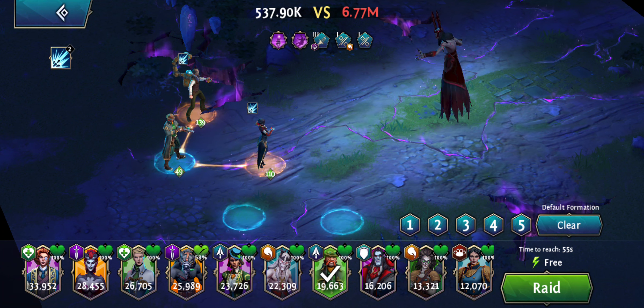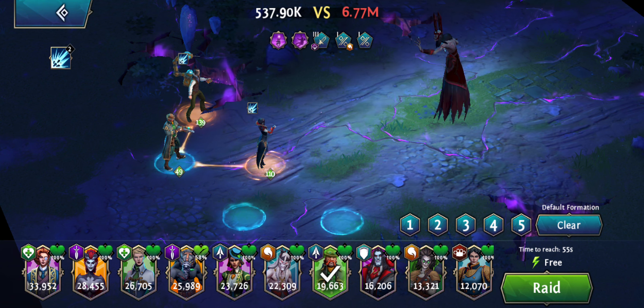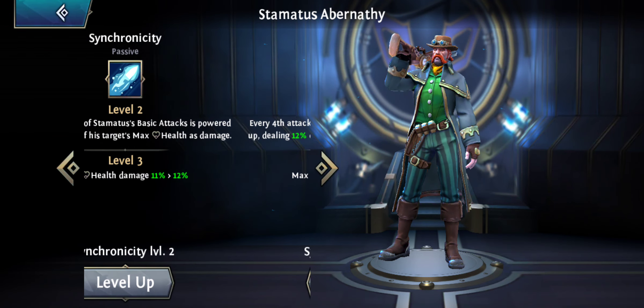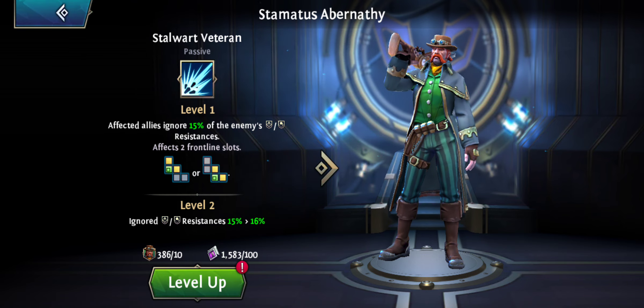Even if his basic ability - that fourth attack - doesn't work on bosses, the aura that he emits is really really good, especially if you can boost this ability up. This is one you want to upgrade with those lunar emblems to do really good damage. So Stamatus is a fantastic hero still, even though he's uncommon, and even though they didn't put a cap on the max damage for his Synchronicity ability. Thanks to his Stalwart Veteran aura, he's fantastic for DPS - he's a hero you can actually go for.